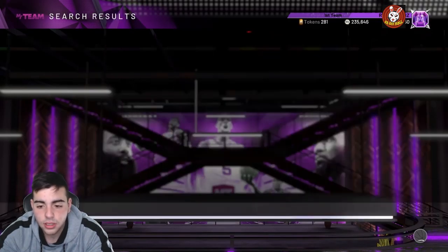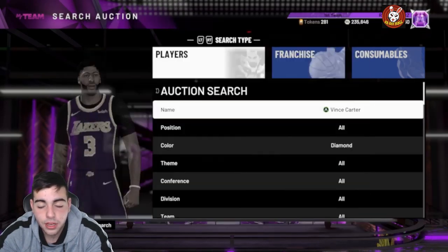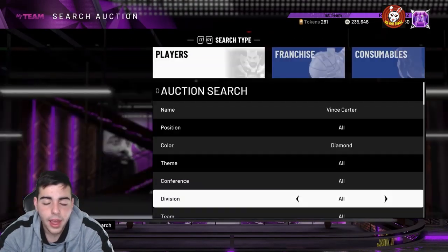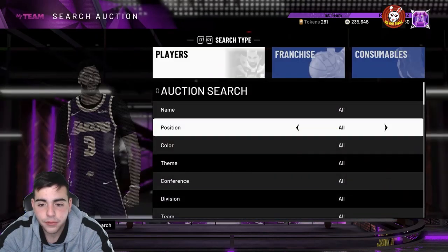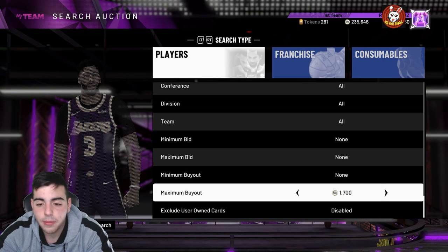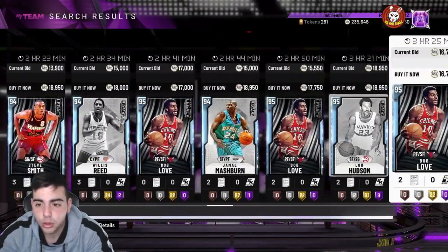If you guys have Kobe or Vince Carter, I would recommend selling. Kobe is still expensive but Vince Carter is gonna be really cheap tomorrow, same with Hakeem. I could possibly have a really stacked team after tomorrow. Everything is gonna drop like crazy. I would stick to the diamond filter tomorrow — literally just keep scrolling through spotlight series diamonds. That's gonna be the money method. The pink diamond filter for spotlights is gonna be really hot as well.